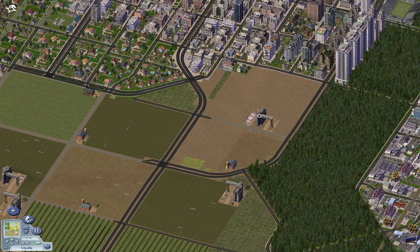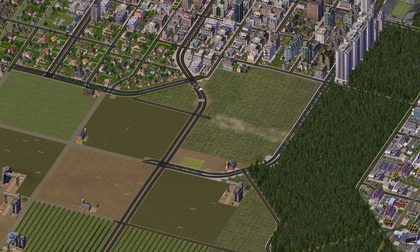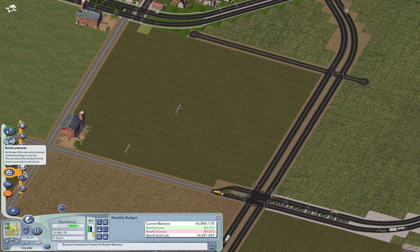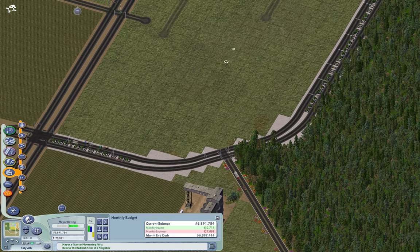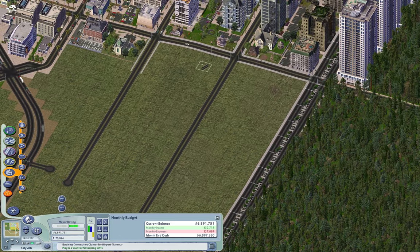The first thing I need to do is get rid of these farms. Now, if you recall, I needed a hospital and a school over here by the time I was done. I built the roads first last time, and I believe I brought these straight down, and this one I brought over like so. I may be wrong there — I may end up changing it.